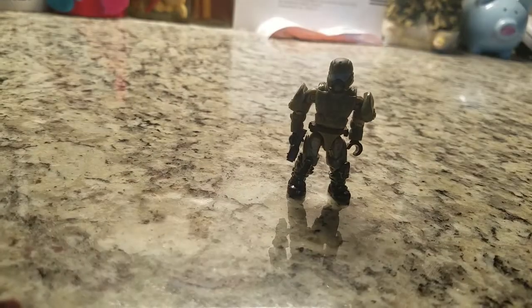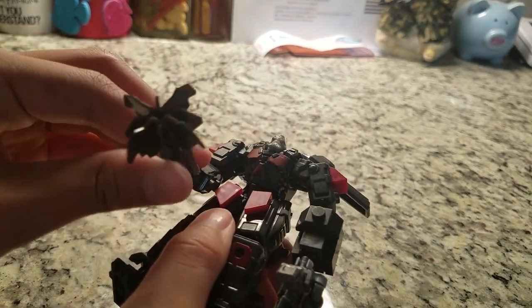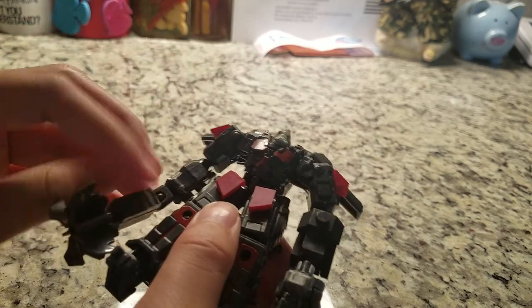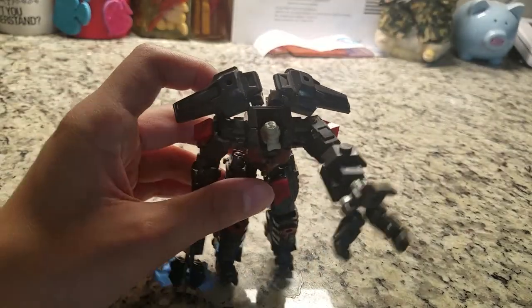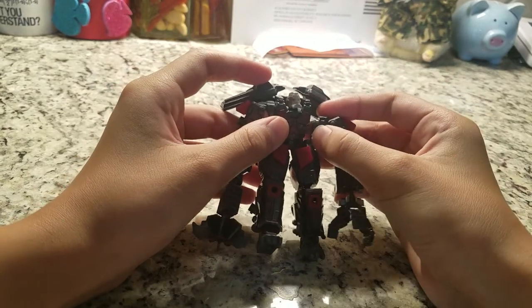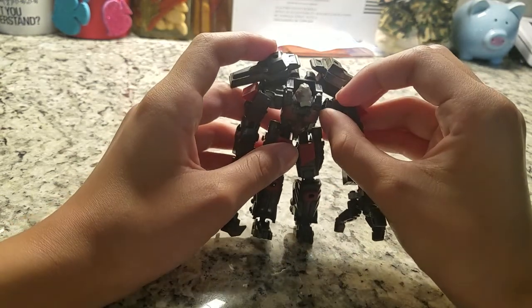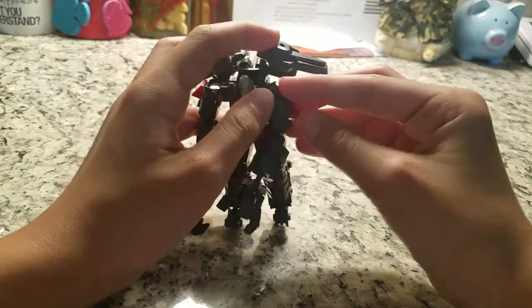Moving on to the second character. This is Decimus in his mech suit, which actually makes him really big. I accidentally broke off his leg. If you look at the arms, this is supposed to be a melee weapon, I guess — I don't play Halo Wars 2. It's supposed to be a cannon, as you can see when you check the cover. And I don't know what these are, but I guess they're shields. This is his suit when he's in the mech, but you also get him as a little minifigure.